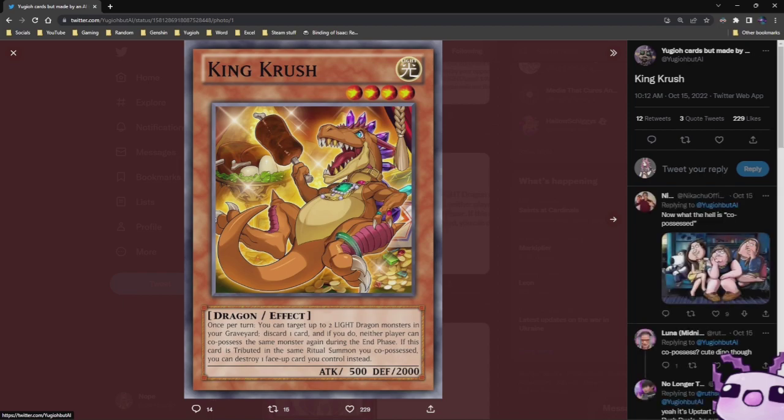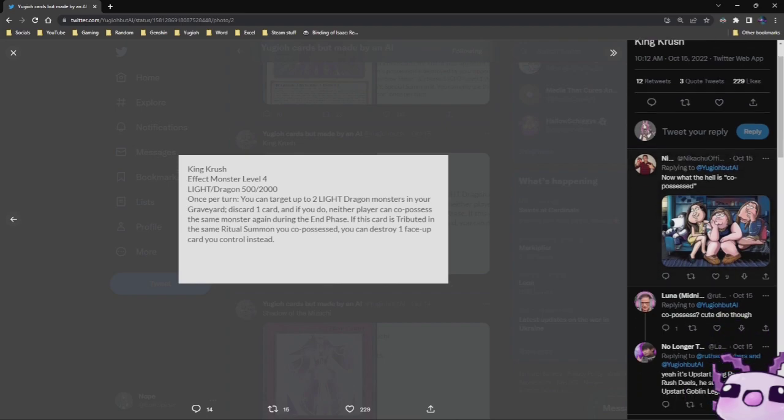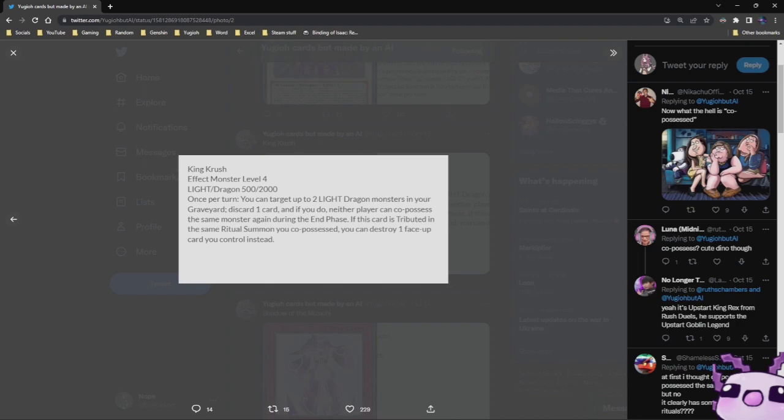King Crush — Level 4 Light Dragon, 500 Attack, 2,000 Defense. Once per turn, you can target up to 2 Light Dragon monsters in your graveyard, discard one card, and if you do, neither player can co-possess the same monster again during the End Phase. If this card is attributed in the same ritual summon you co-possessed, you get to destroy one monster your opponent controls instead. Huh. Interesting.